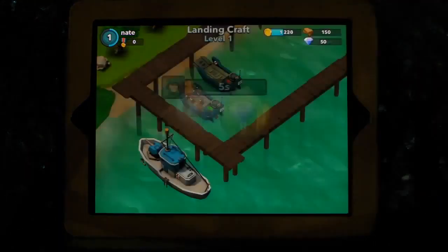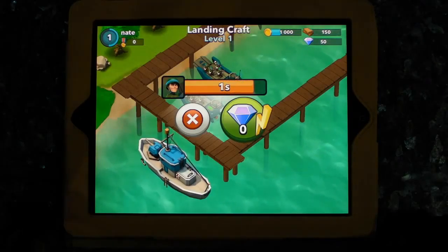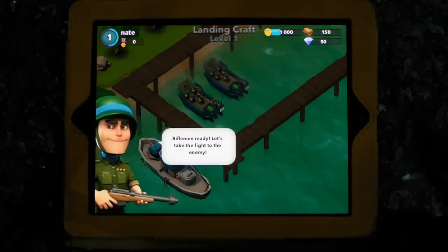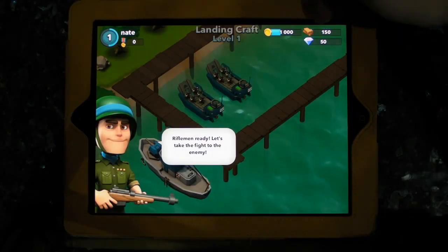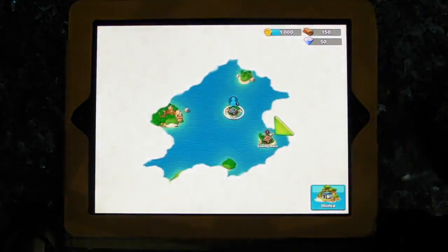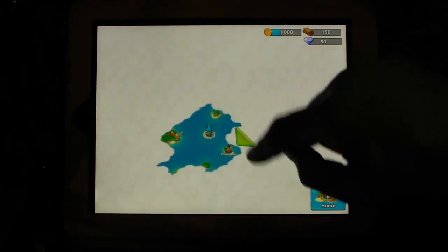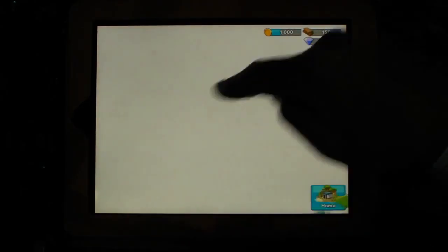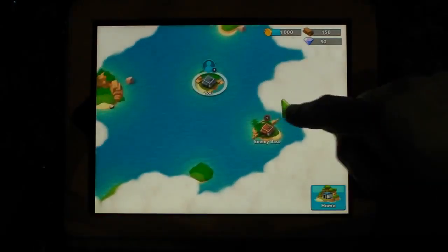So you fill it up. Doesn't take very long — 4 or 3 seconds. That's good. It's just got 100 gold, 150 wood, and 50 — I guess these are gems. Riflemen are ready, let's take the fight to the enemy. Here we go — let's have a look and see how big the world is. It's quite a big world. Enemy base — there we go.